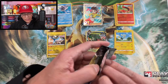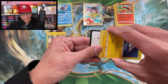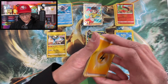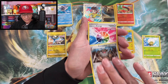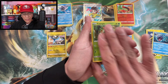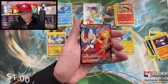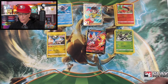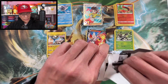Boltund is way behind right now. Lightning Energy, Eldegoss, Perserker, Tynamo, Zorua, Shelmet, Caterpillar, Drillbur — that's a reverse holo, and we got a silver V — ultra rare V! Two packs left, guys — if you've reached this far, thank you so much for supporting the channel. I really appreciate all the love and support from this community.